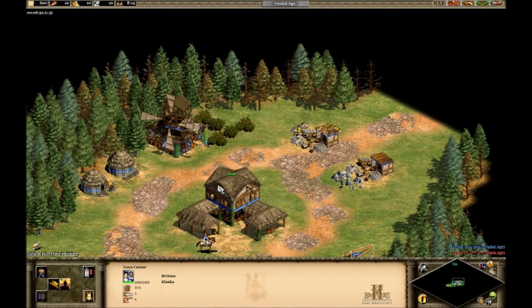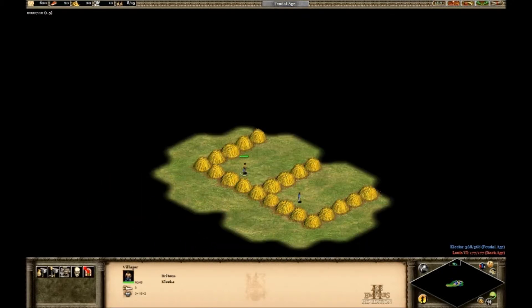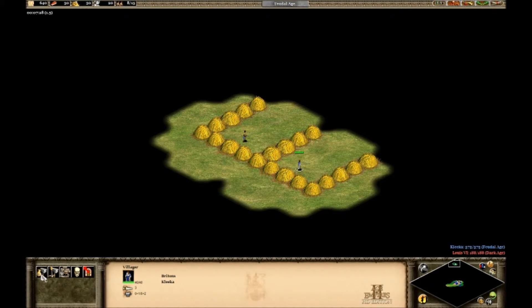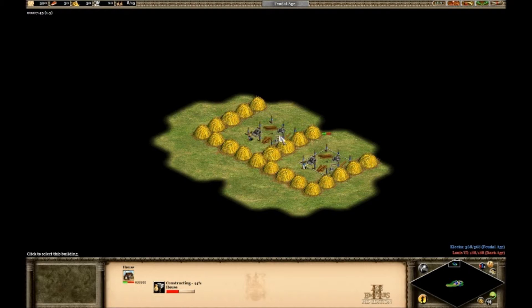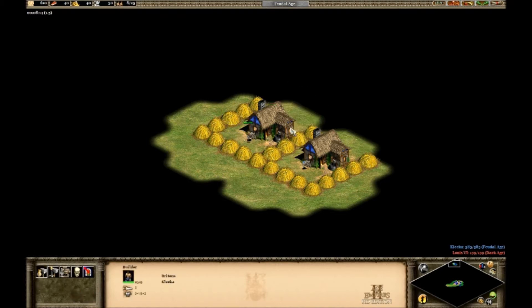Now we're going to test how fast hotkeys are compared to clicking and manually choosing a building. We'll do a side-by-side comparison. The hotkey user wins because of placement time — the click-based approach took a lot longer to place the building. If you need a house immediately, those milliseconds matter and you end up getting housed. The hotkey player almost tied even though the other villager started building earlier, just because pressing A and Q is so fast.